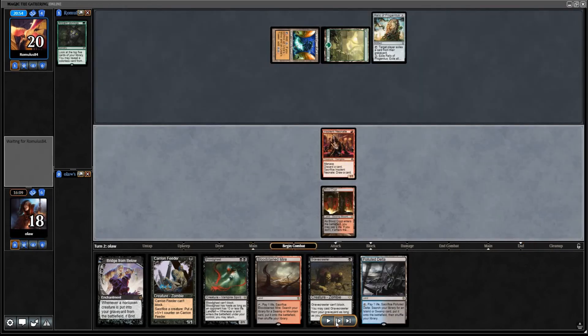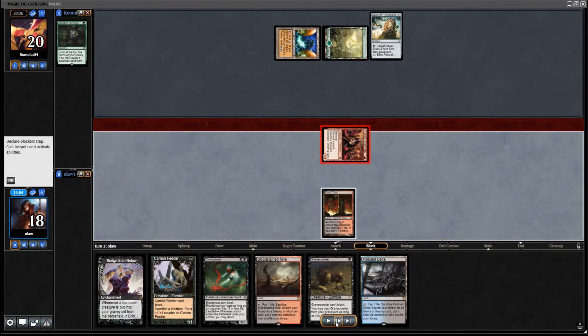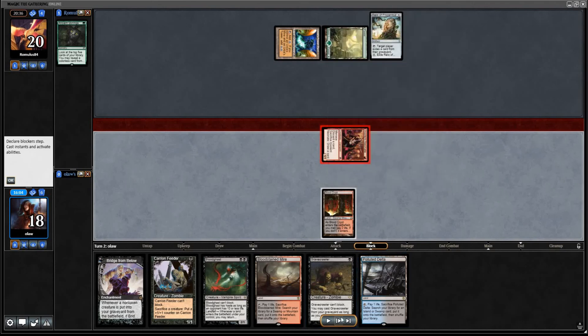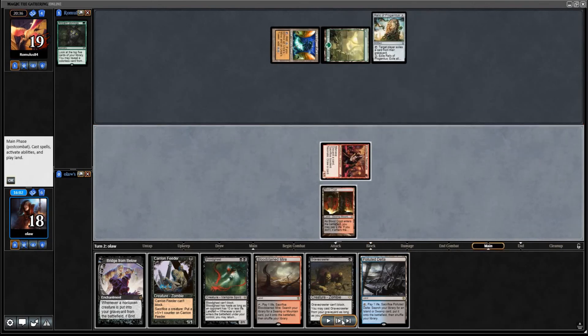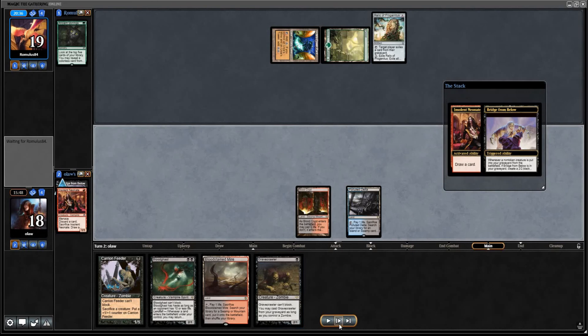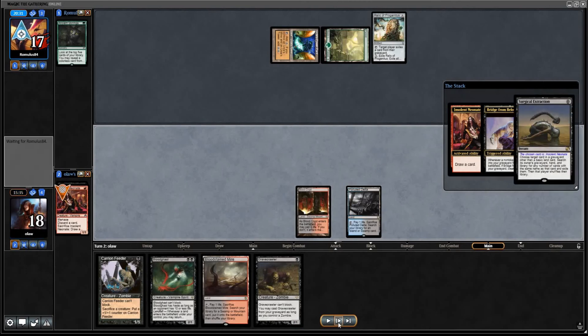We'll keep this Neonate around for now and attack with it. Our opponent actually can't exile the graveyards at the moment because they didn't leave any mana up. So there is a window of opportunity to get some value out of our graveyard while our opponent doesn't have the mana up. I decide to attack first to get the damage in. I'm also going to play Polluted Delta out so that if our opponent activates the Relic tap ability, we can sack the Polluted Delta.